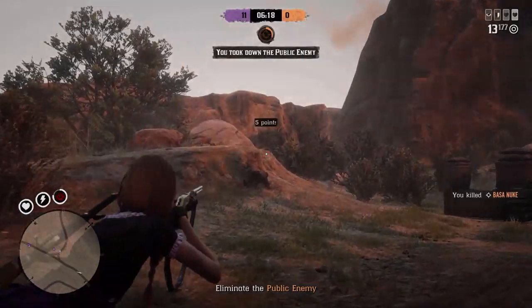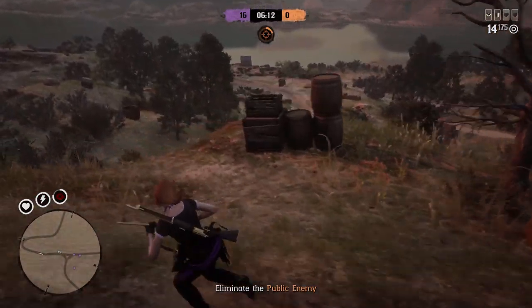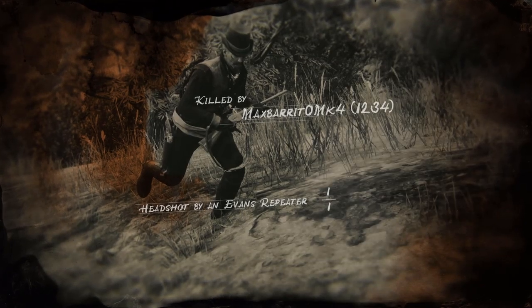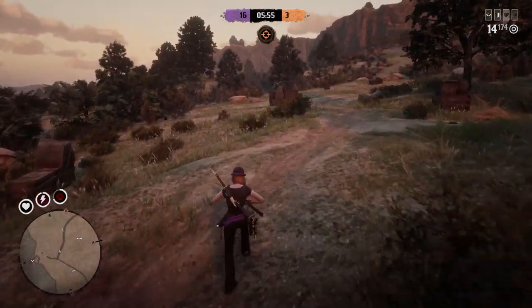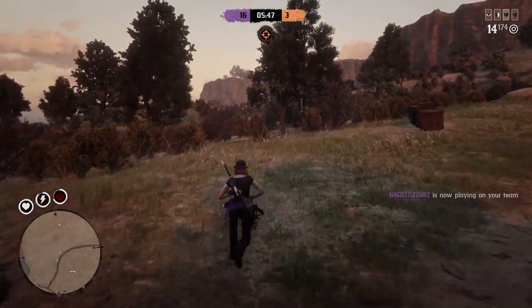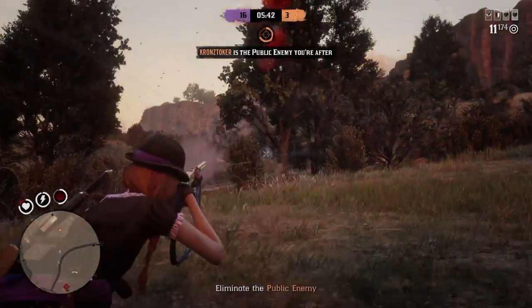Vigilantes scouring the terrain in search of undesirables will receive a 50% cash bonus on all of their bounty payouts — it's only on the cash — including legendary bounties. Meanwhile, collectors will get a 100% bonus on XP for the Condor Egg, the Salvage Collector free roam event, and any sales of complete sets. Only on those specific three things will you get the 100% bonus.